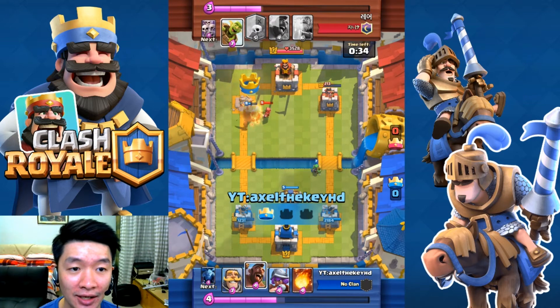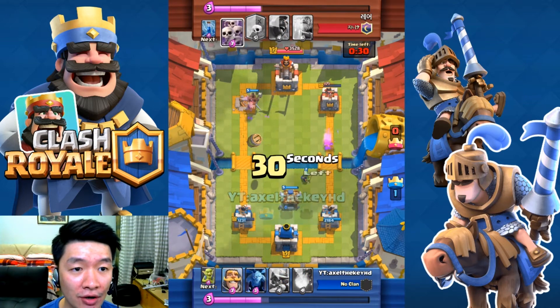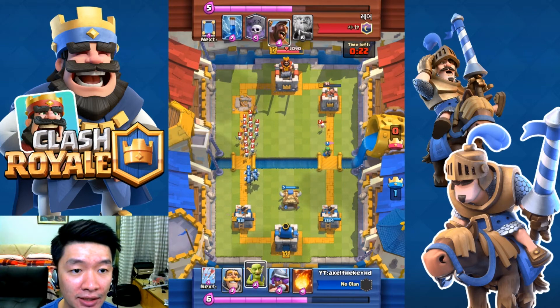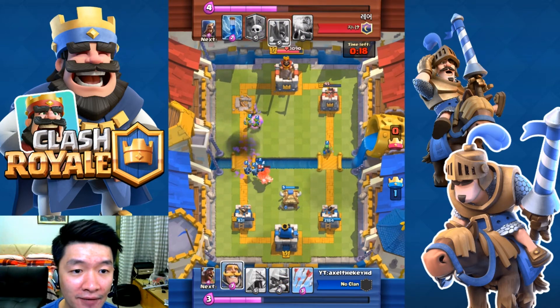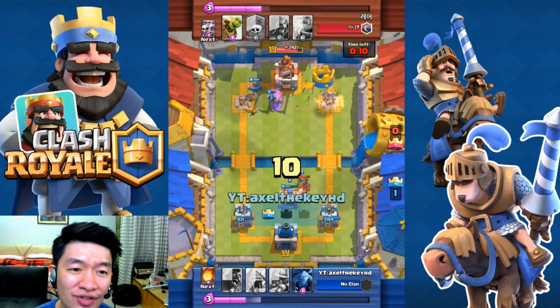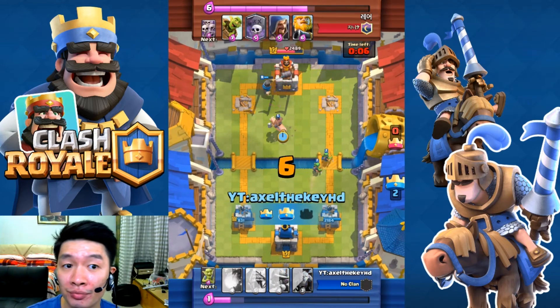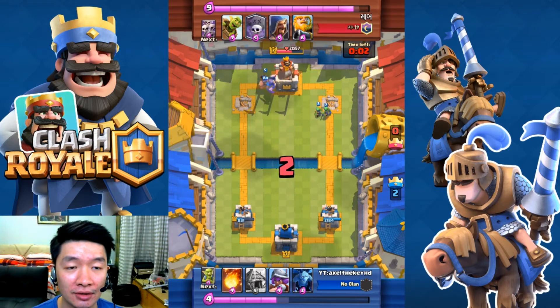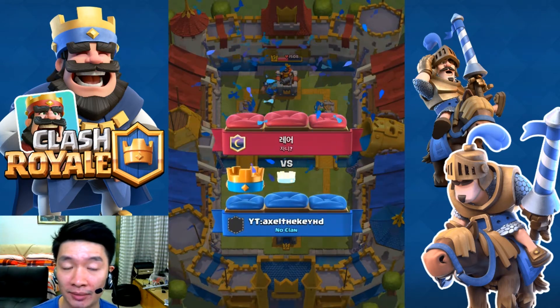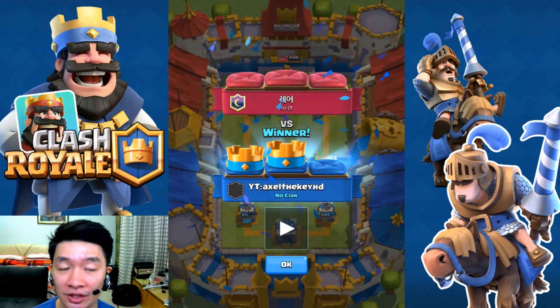60 seconds left — he's after my goblin hut all the time. Pay attention to the hut, right and left. I got you! Come on, get on the right — get it, get it! Come on, it's just a tiny bit left. Goblin hut, goblin hut — yes! Oh my goodness, it's just 3 health left. Boom!